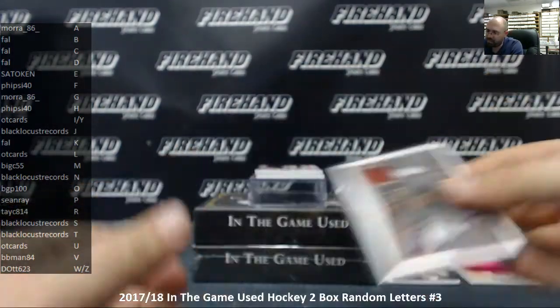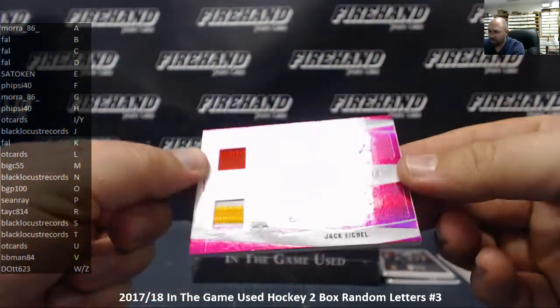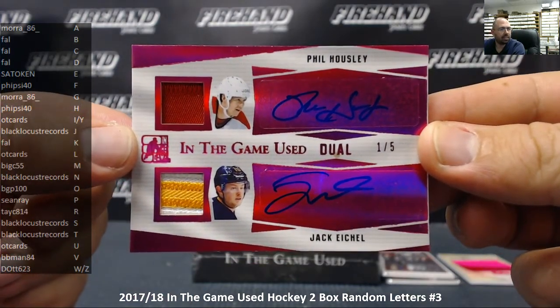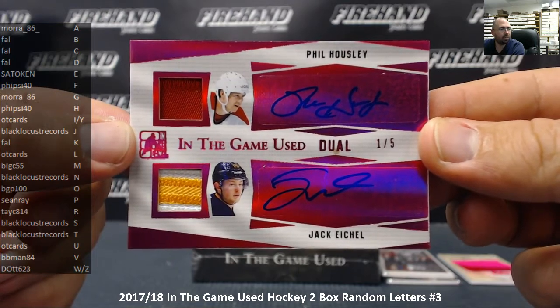How about a couple of Buffalo Sabres — a legend and a current player. Number 1 out of 5: Phil Housley and Jack Eichel, dual relic, dual auto. The letter H goes to Fisai40 and the letter E goes to Satoken. That one will be going to random.